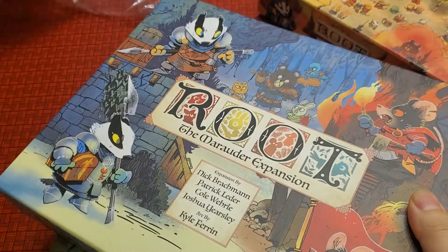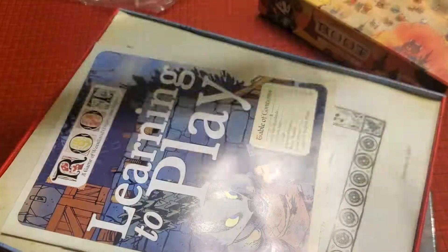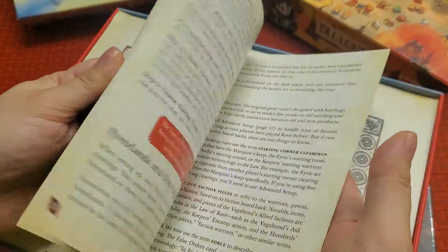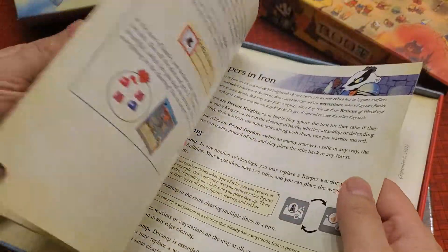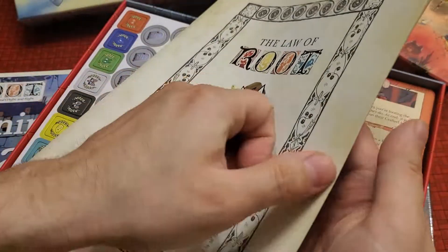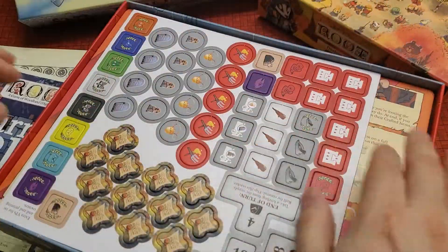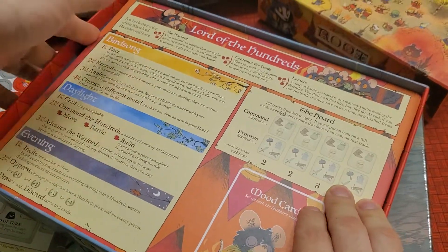Well, unless you like Root that much, then you're going to get everything, and I pretty much have everything. The only thing I didn't get with this Kickstarter was the new plushie because the old plushies are no longer available — if you don't get the plushies when they come out, that's it. So here's the Law of Root. You got a learn-to-play, more tokens — same size as the last one. I'm assuming they're going to punch really nicely.